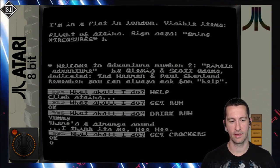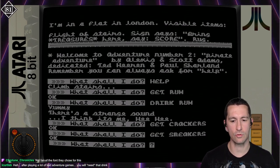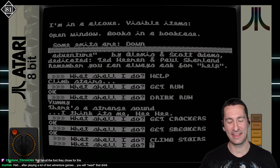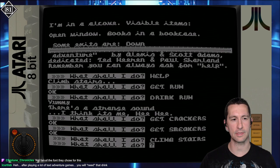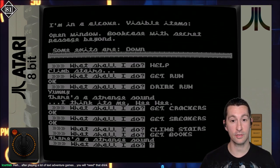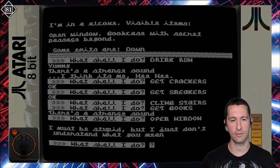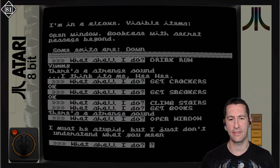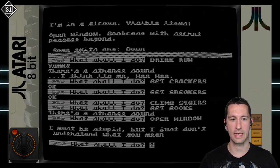Get rum — got it. Drink rum. 'There's a strange sound, I think it's me.' We finally drank alcohol in a video game after 115 episodes or so. We also have safety sneakers and a sack of crackers. Get crackers, get sneakers — for sneaking. Climb stairs just like it told us. Now in an alcove — visible items are an open window and books in a bookcase. Get books — a bookcase with secret passage beyond! Open passage, go passage — yes, I'm in a secret passageway with exits east and west.